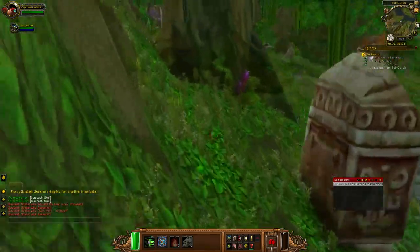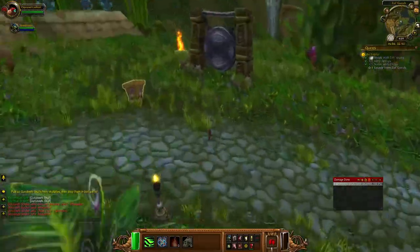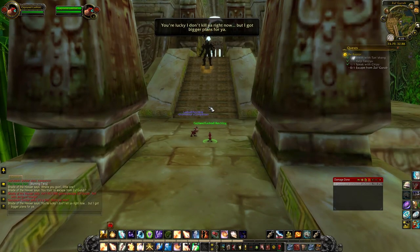He's not a great pet — he's a Balance/Balance raptor. There are much better raptors all throughout the world. There's a raptor that drops here in Northern Stranglethorn that is a Power breed. This guy is Balance/Balance, which is the least amount of stats you can have.